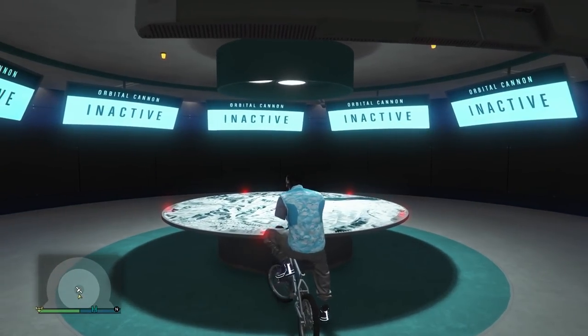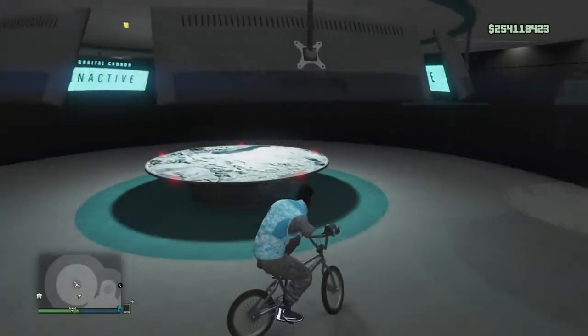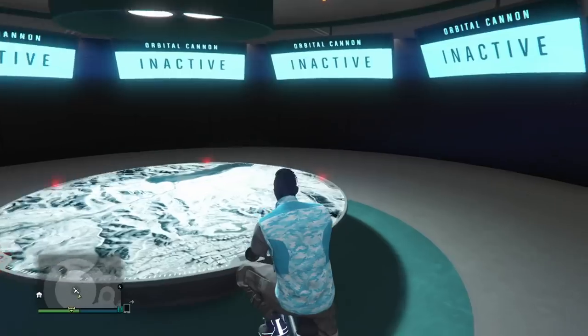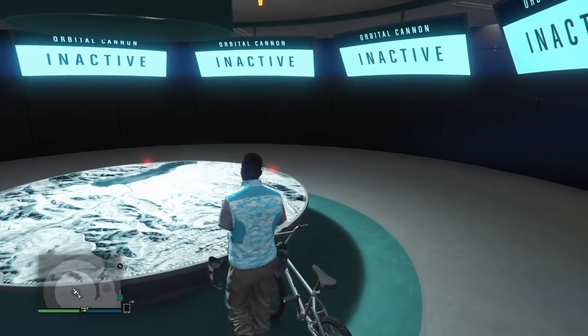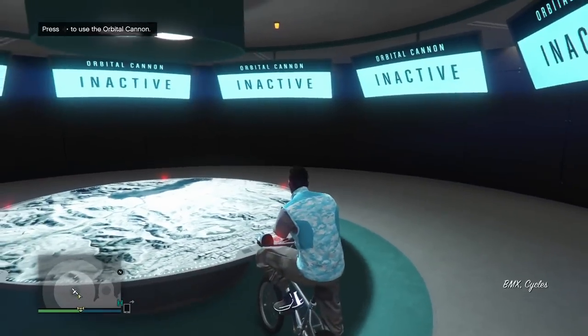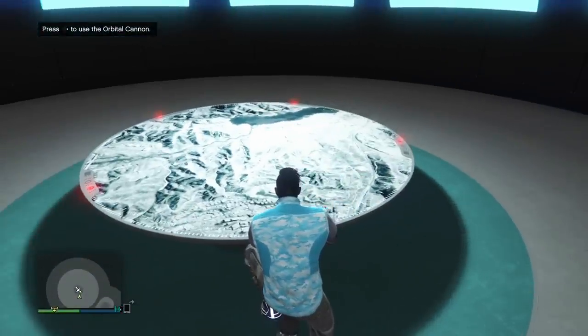Ride over to the orbital cannon area — I'll put text on screen at the beginning of the video noting that part. Drive up to the front of it, hop off, get the right d-pad option, hop back on. Once you have the right d-pad option, press right d-pad and right trigger — or R2 on PlayStation — at the exact same time. You can tap them or press and hold for a couple seconds.